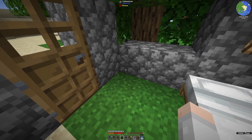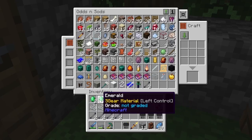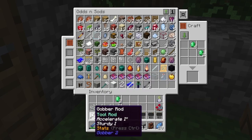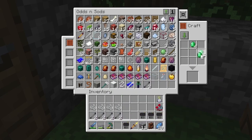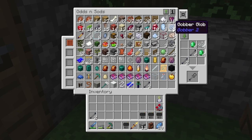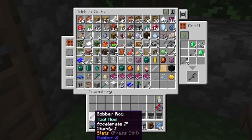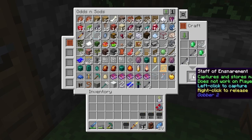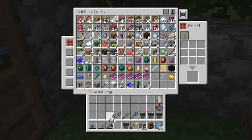They take two emeralds like this — let's put them there and them there. They take a string at the top and these Gobber rods. These Gobber rods are basically two ingots of Gobber, which are made with the Gobber glob, diamond, iron, and gold. And that gives you these rods. And there we have four staff of ensnarements.